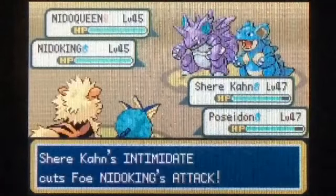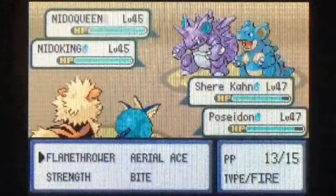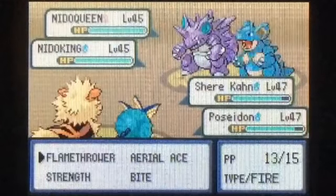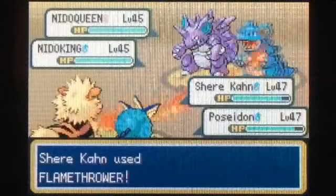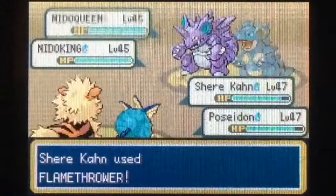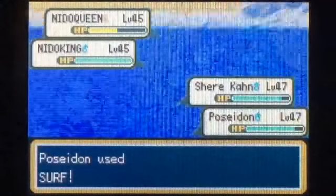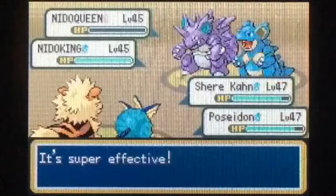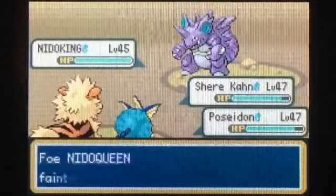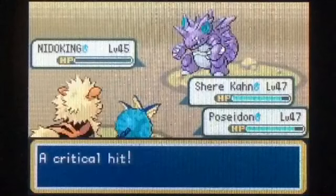I'm going to go ahead and heal up Arcanine a little bit — we'll use a Lemonade on him, just so he'll have enough energy to get through this battle. And we'll fight these two — this is the last set of trainers before the end of Victory Road.